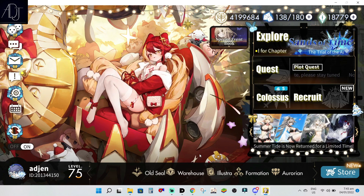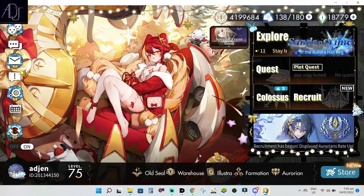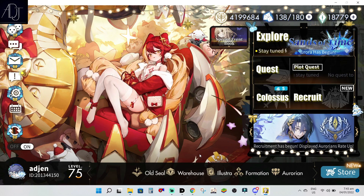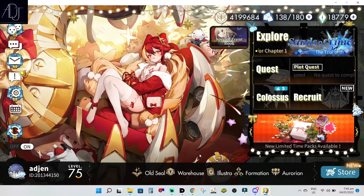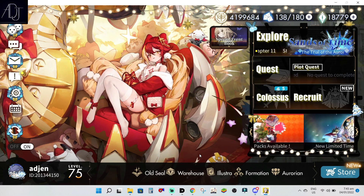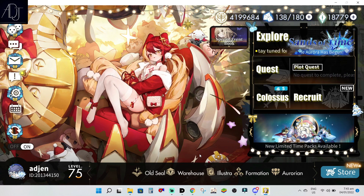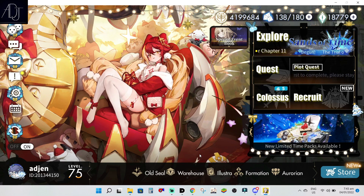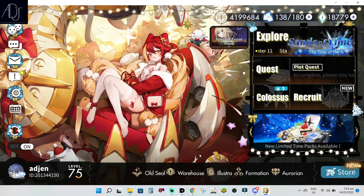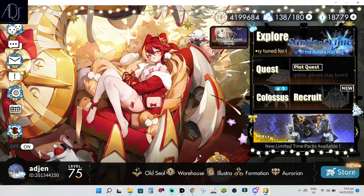What's going on guys, it's your boy Adyen back again for another Alchemy Stars video. For today, since the Dragon Maid collaboration is getting near, I will talk about some early preparations that you can do if you are going to summon for the Dragon Maid units. We still don't know how the banner structure will be or how many units on the Dragon Maid collaboration are going to be summonable and how many are going to be free.